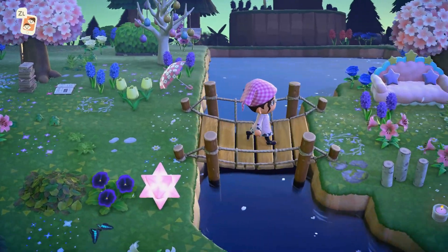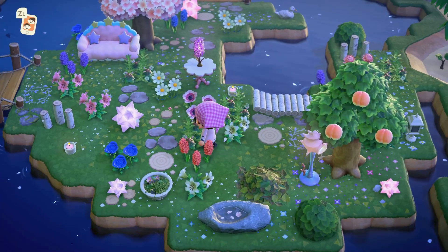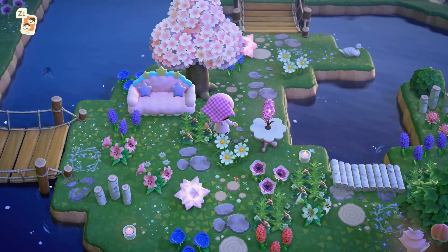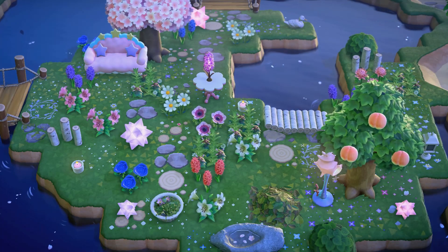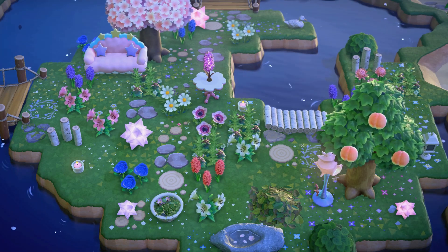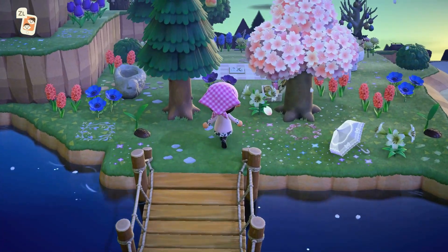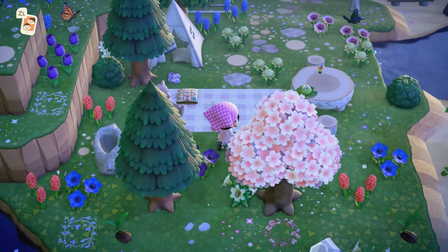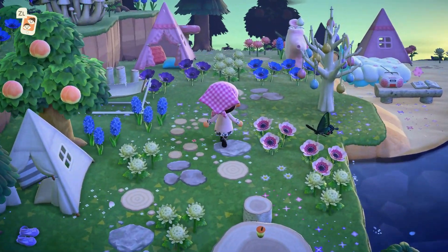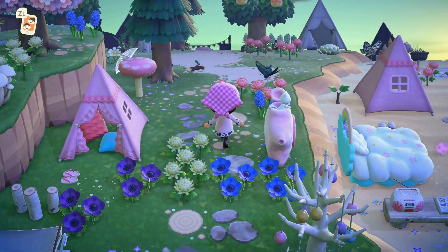Veering off this way, we come to our crescent moon lake, which I think is so pretty — again, very overgrown and natural looking. My villagers love to hang out here, which is a big plus. Crescent moon lakes like this are kind of a staple on fairy core islands, so we had to put one on ours too. It actually leads over here to our campsite. I wasn't really sure what to do with the campsite, so I have a lot of the kids' tents placed.